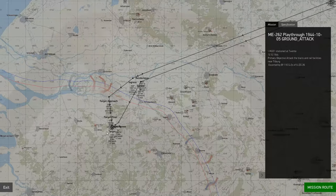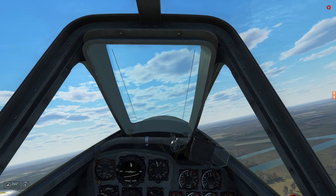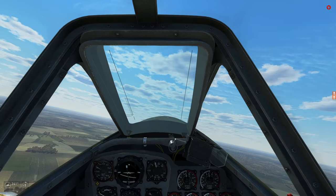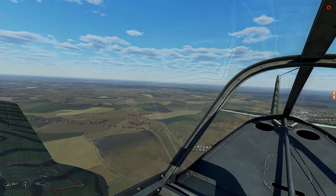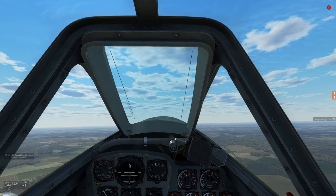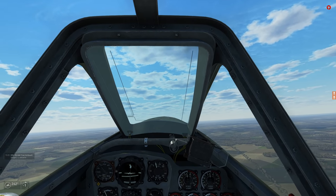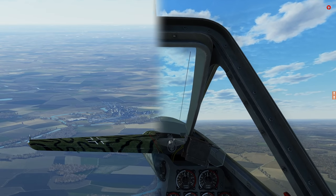Here's our target area — Tilburg. We do have a pretty prominent Allied airfield there, Gilze, which is a pretty major Allied airfield, so we may encounter some action around that area. If that's the case, we'll just do what we did last time: drop our bomb and get the hell out of dodge. That worked fairly well for us.